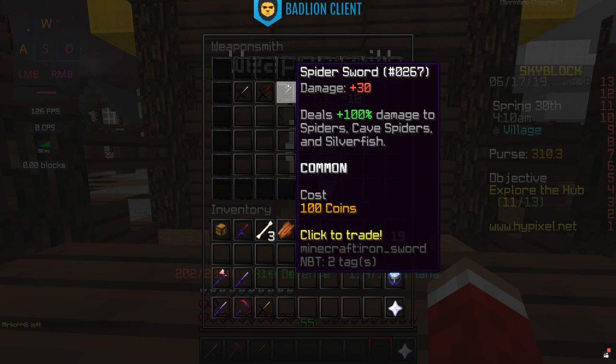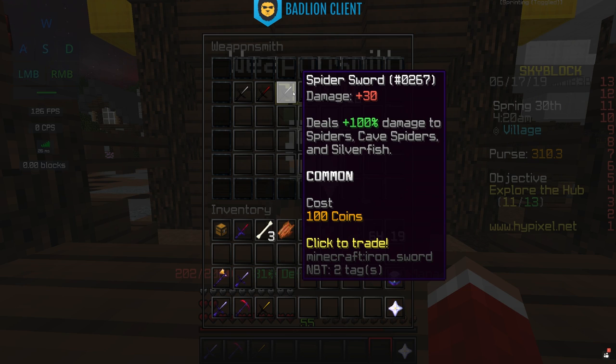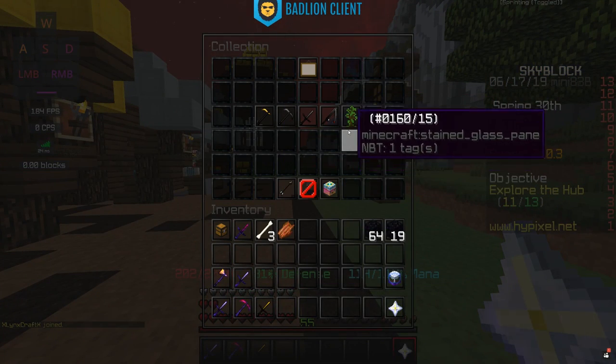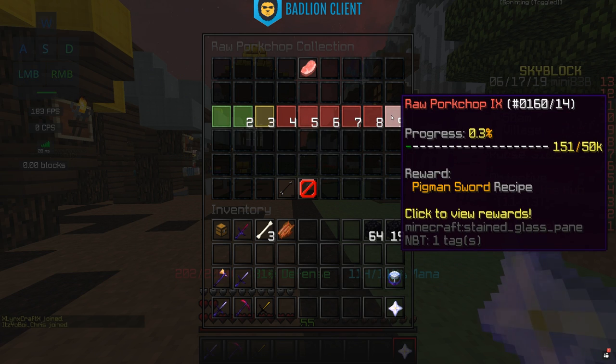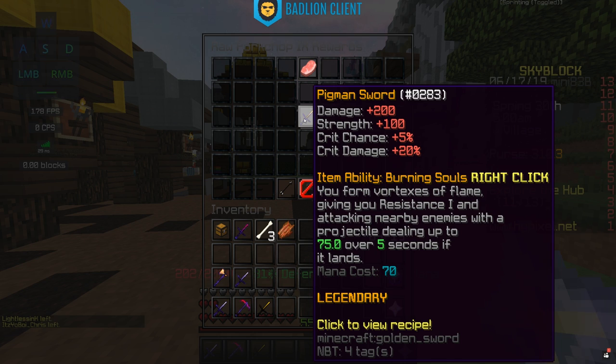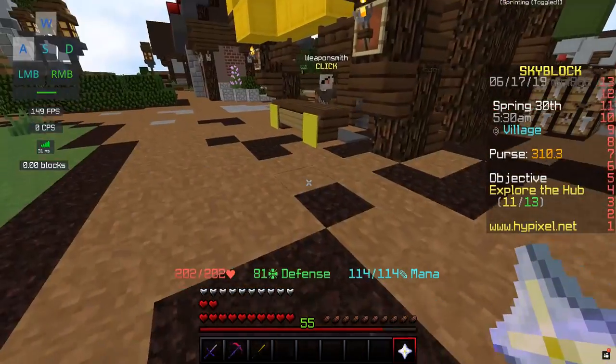Then there's a spider sword that deals 100% damage increase to spiders, cave spiders, and silverfish — that can be worth it if you're going to the spider area and you don't already one-shot them. But really, the moral of the story is if you make a good enough god sword from one of these, it doesn't really matter what you're killing — you're going to one-shot it, most likely. There's also a withered bow here. One of the best swords in the game is the Pigmen Sword at Rock Workshop 9. It does a base of 200 damage, plus Strength 100, with increased crit chance and crit damage, and an insane item ability called Burning Souls — you form vortexes of flame, giving you Resistance 1 and attacking nearby enemies with a projectile dealing up to 75 damage over 5 seconds.